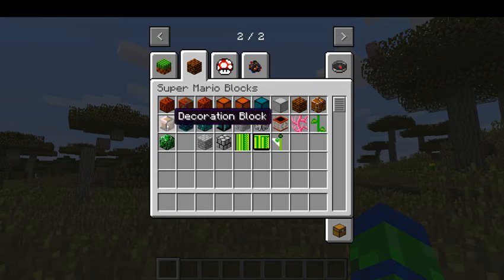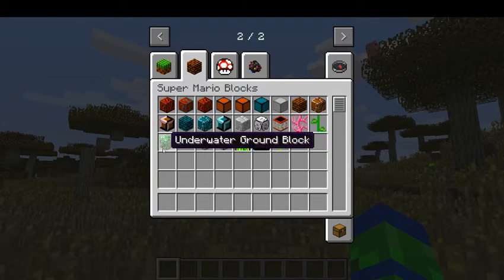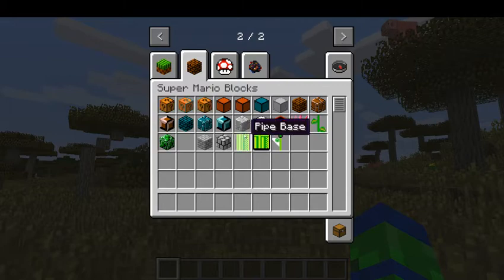Well, in Super Mario Bros at least. Decoration block - you can't serve these. Underground block, Underground block, Underground decoration block, Snow ground block, Cloud block, Trampoline, Underwater plant, Beanstalk, Underwater ground block. Invisible block - wow, it actually makes my hand disappear when I hold it! The Castle block, Castle wall block, pipe base, pipe entrance, and the flat pole.